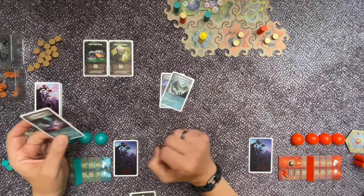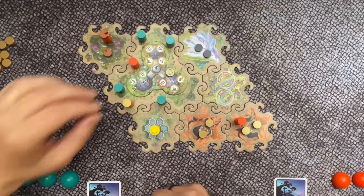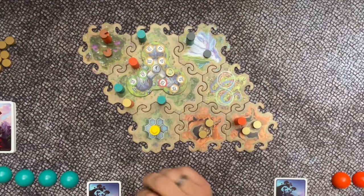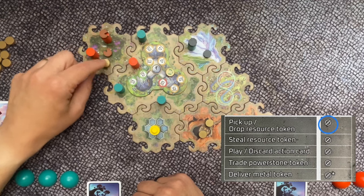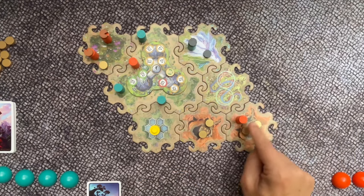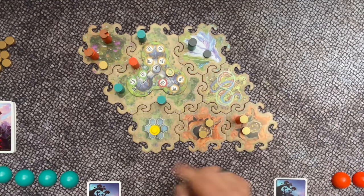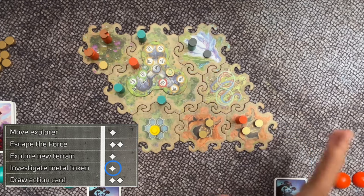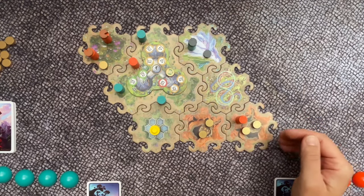An explorer can carry one token. When on a tile with a token, it is a free action to place it on your explorer. When entering a tile with another token, you may drop your current token and replace it with another — also a free action. When picking up a metal token, you are not allowed to look at it. If you want to look at a metal token before picking it up, you must spend one action point, then decide whether to place it on your explorer or leave it.